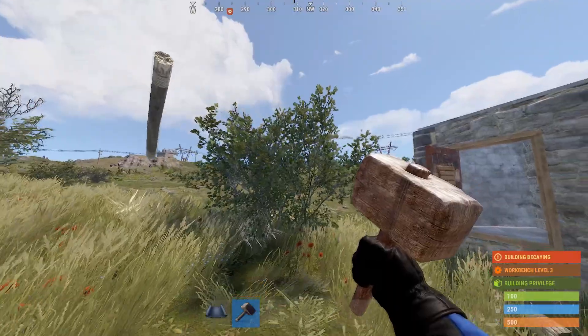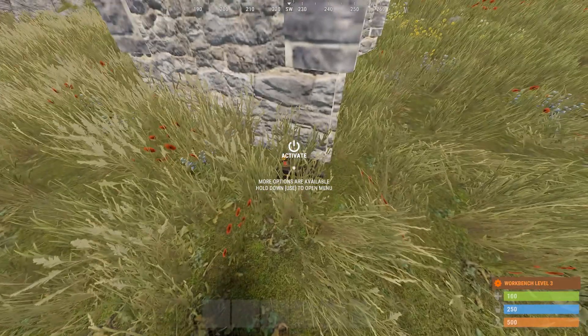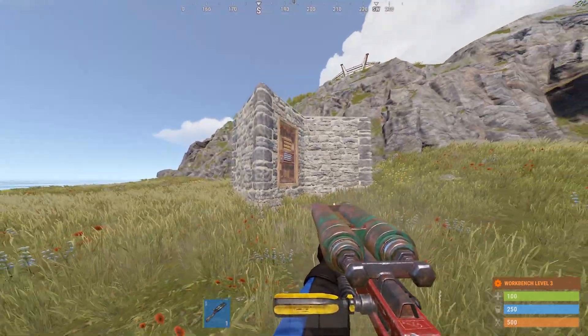One thing to know is if you break the foundation, the bush will come back. This is the Fogger 3000 — you can put it outside your base and turn on motion detection, so if anyone comes to door camp you, it'll turn on and make a loud noise.